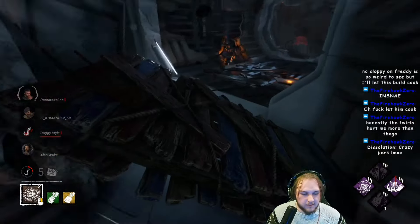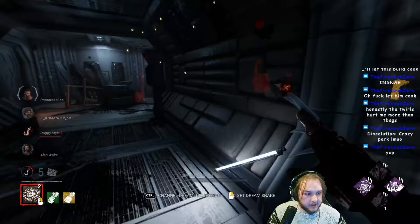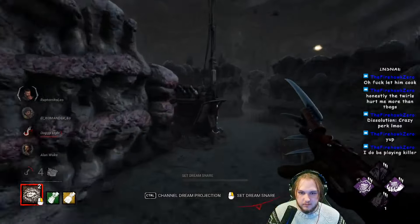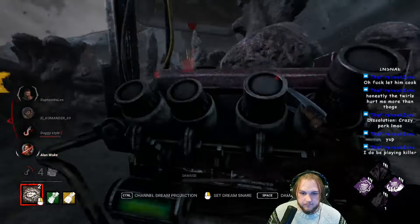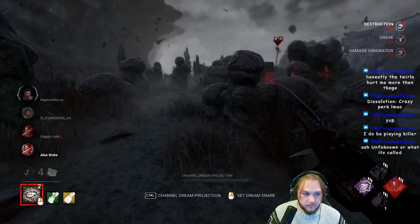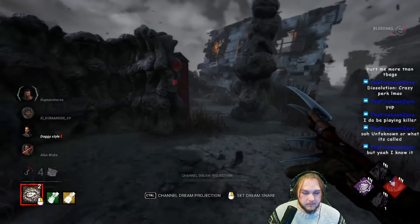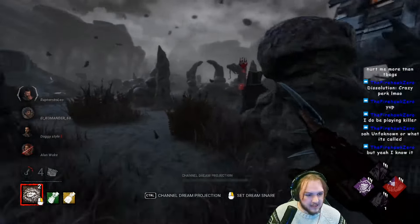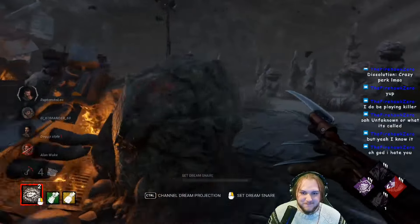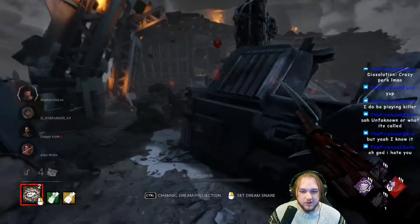Can I tell you about it, Firehawk? Seems like you know a decent amount about killers. So, the new Unknown perk — where if you kick a generator, your Terror Radius is transferred to it — you know that perk? Okay, finally the first gen's done. Get some Oppression value in here. You know Dark Devotion, where if you hit somebody, your Terror Radius is transferred to them? That Plague perk.